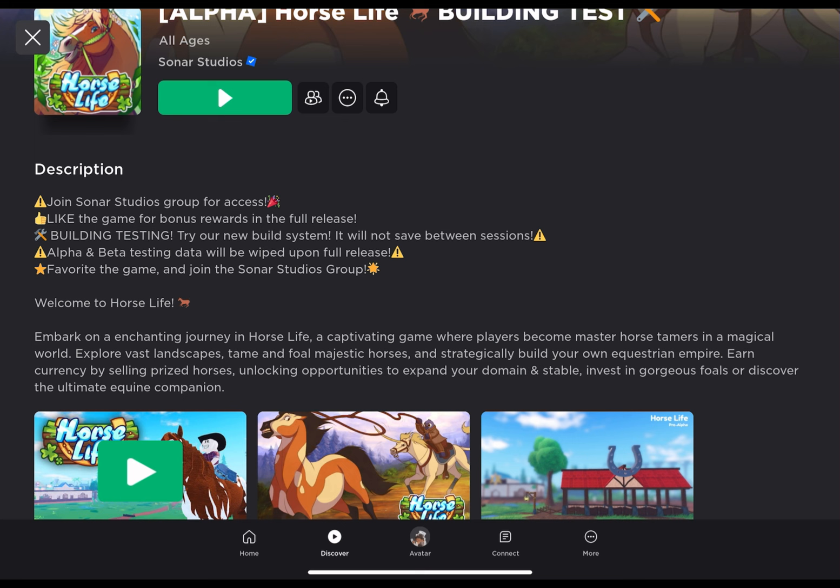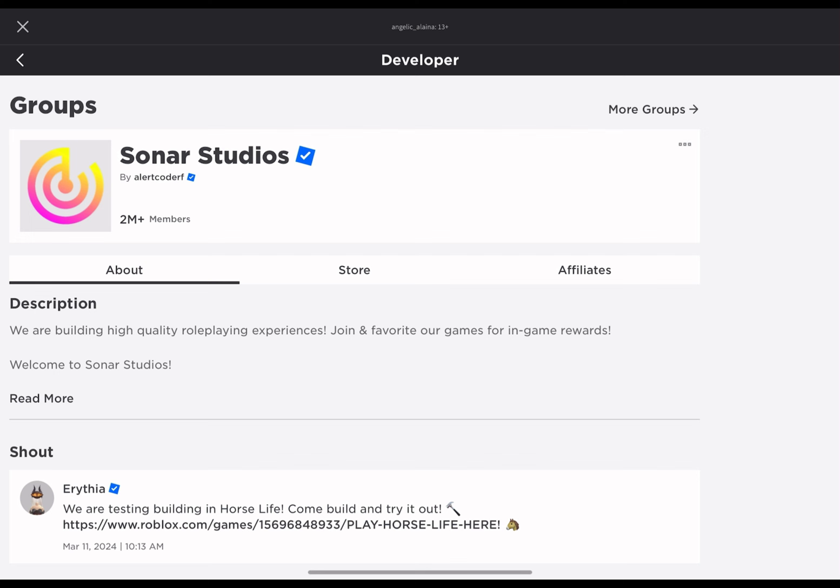Even if your data will wipe, I think the game is so fun to check out right now. To join the Sonar Studios group, you scroll down and it should be right here — Sonar Studios as the developer. When you click on that, it would show the group right there, and then you click join if you haven't already.